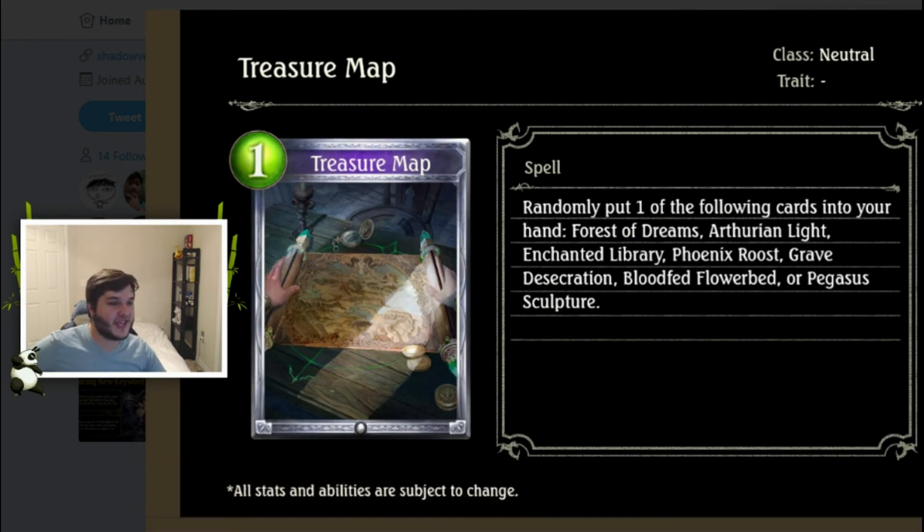Next we have Treasure Map, a neutral one-cost spell. Randomly put one of the following cards into your hand: Forest of Dreams, Turn on Light, Enchanted Library, Phoenix Roost, Grave Desecration, or Flower Bed. I don't like this card at all. First, it's super RNG. Second, a lot of these cards are really bad. If your deck wanted Phoenix Roost and you get Blood Fed Flower Bed instead, that's just a sad outcome. It's cool seeing classes access cards from other classes, but not like this.